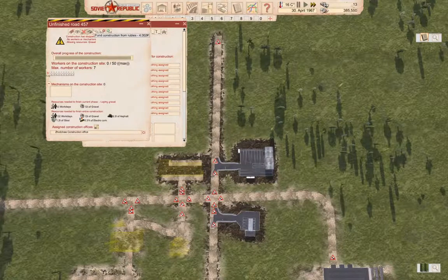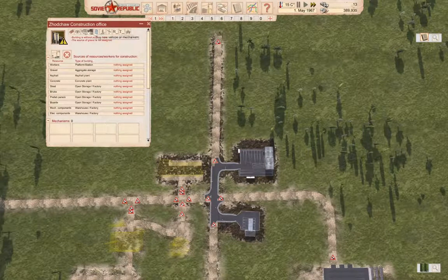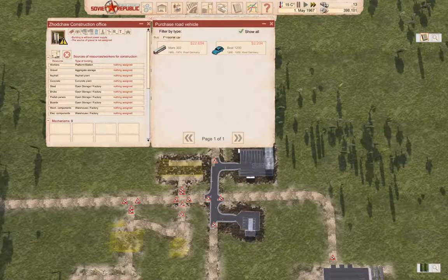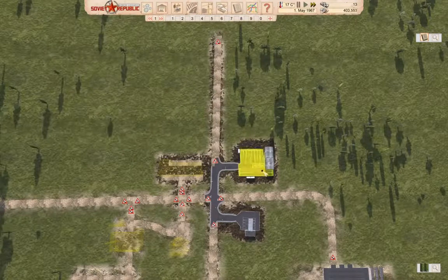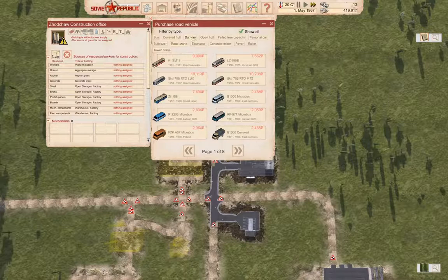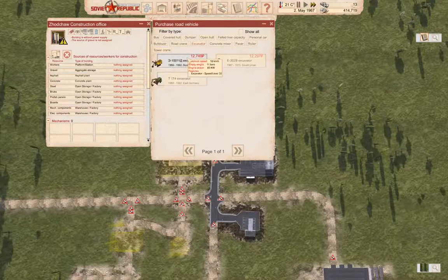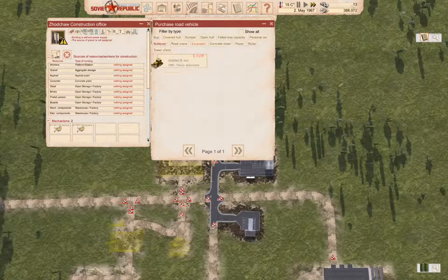I guess we're going to have to build this too. In here we are going to buy mechanisms. We're going to buy an excavator — that's speed 22, 20, 33. We'll buy an excavator.